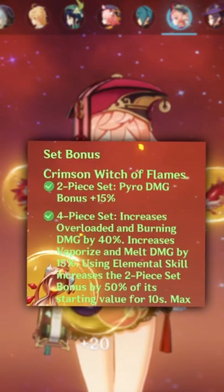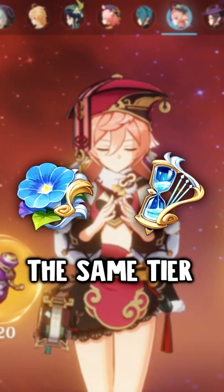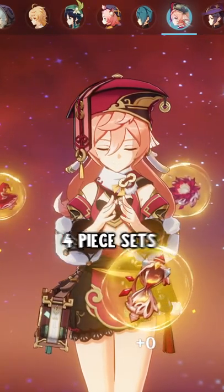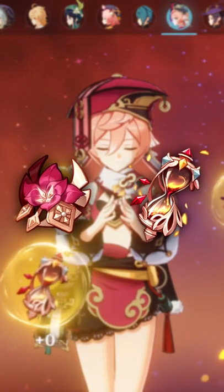The best, most universal set for her is 4-piece Crimson Witch, but 4-piece Wanderer's Troupe is also basically on the same tier except it's really hard to farm for. 4-piece Lava Walker is also a decent option and works pretty well with her. If you don't have any of these 4-piece sets, then you can also mismatch sets — for example, you can run 2-piece Gladiator and 2-piece Crimson Witch.